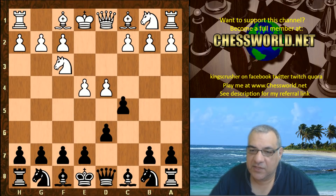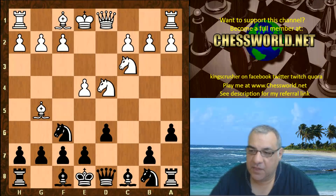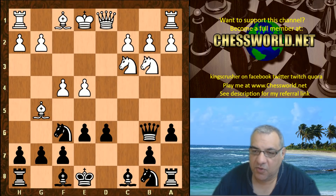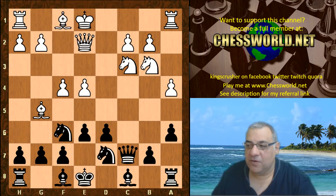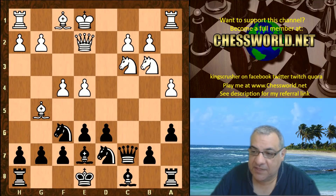Nf3, d6 — we go into the Najdorf variation — and now Bishop g5, e6, f4, Queen b6. Will this be a poison pawn variation, hitting that b2 pawn? It's shielded, which is a repeat of another game in the championship. Knight bd7, Queen e2, Queen c7, and now white plays a4.